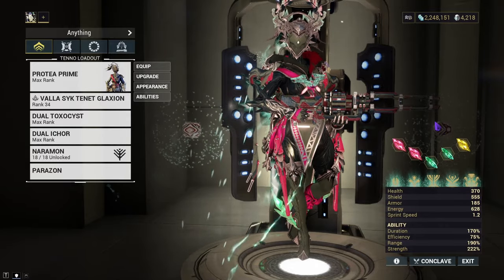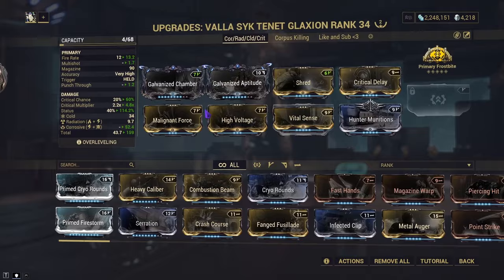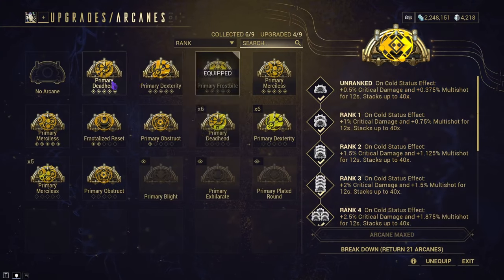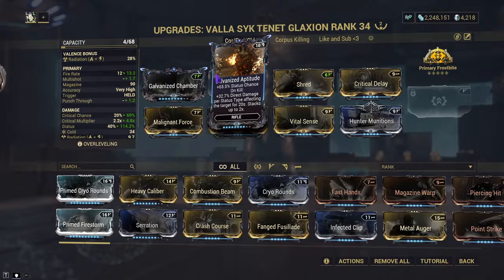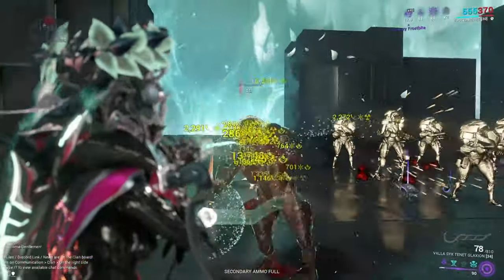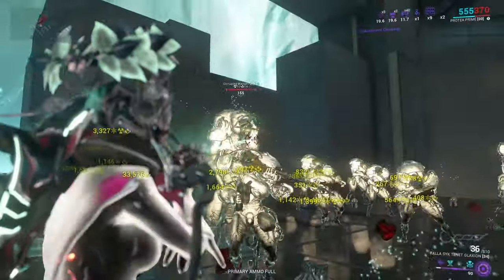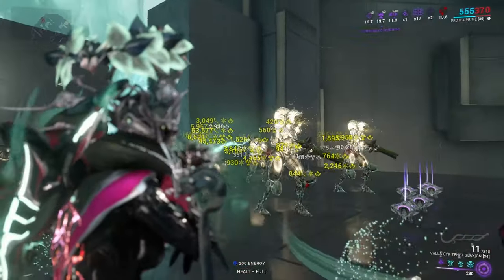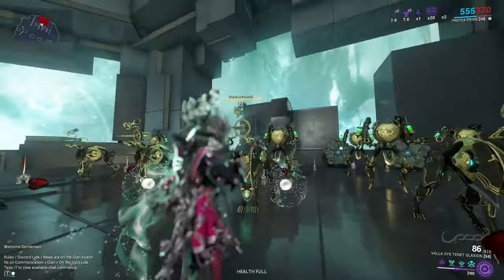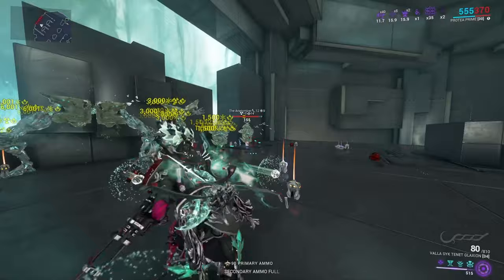The first build runs corrosive, radiation, cold, and crit. We're using Critical Delay, 100 Munitions, and Galvanized Mods, with Valsense mixed in for armor strip. With it only being 20% base crit, it's able to crit well. We use Primary Frostbite instead of Primary Merciless because we're doing cold status, getting extra crit damage and multishot. These are Steel Path corrupted — it doesn't struggle once you get at least a kill. It does have issues against the lumbering fragments, the snake, and the automatizer, but on everything else it has basically no issue, even if it takes a while.